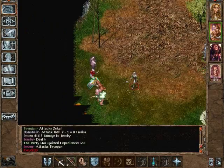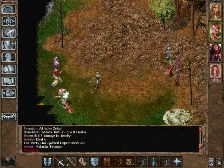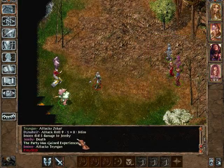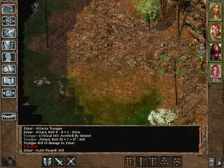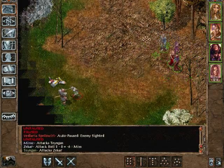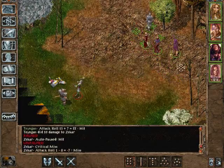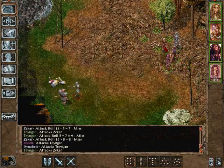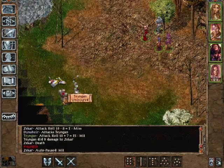First round of combat: two magic missiles and Minsk's arrow killed Jimby. We have successfully charmed Zakaar. So we're going to move back just a little bit, and Zakaar is going to attack his former friend Tengan. I want them to kill each other. It seems like Tengan is quite strong — he looks like he's going to kill Zakaar.